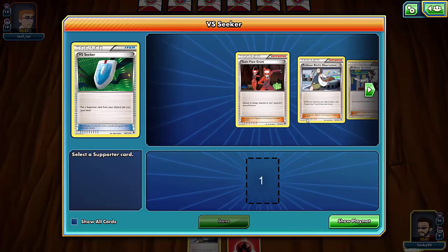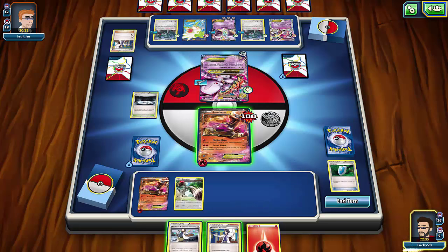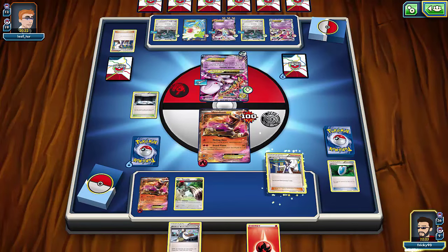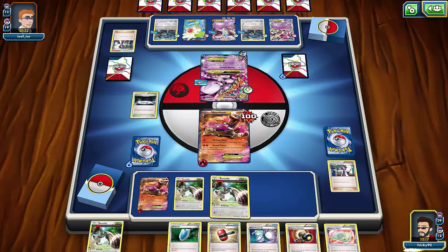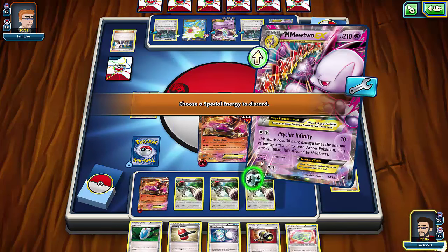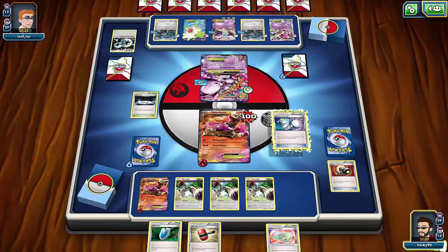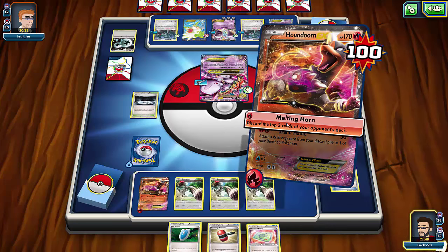If he gets another Double Colorless he'll knock me out. I'll use Sycamore — there's the Enhanced Hammer and a Scoop Up, which is amazing. I'll set up the bench, use the Enhanced Hammer to get rid of the Double Colorless, then try the Super Scoop Up — can't pick him up, that's fine. Melting Horn to discard the top two cards of his deck — he'll be down to nine cards by his next turn.